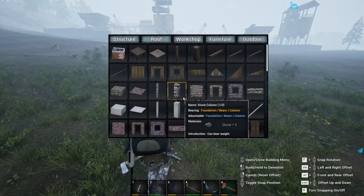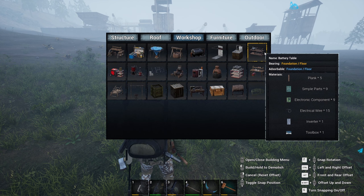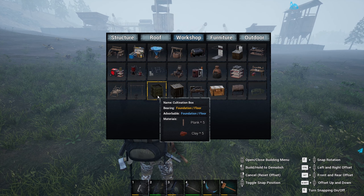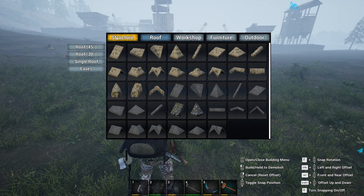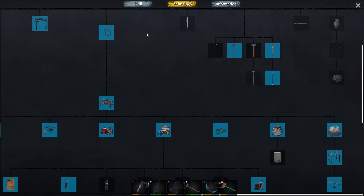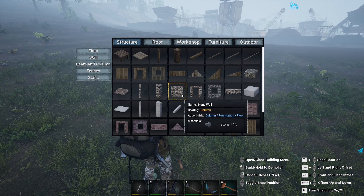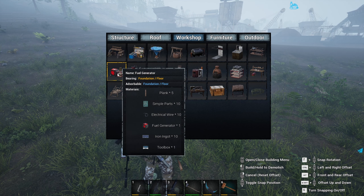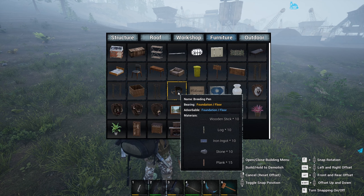Okay, first things first — we needed to build the animal pen. Where is the animal pen? I thought I learned it. Hello, where is it? Didn't I learn it? Breeding pen... yeah I learned it, where is it? I lost it or something. Smoking rack... okay this is weird. Oh, it's in furniture!